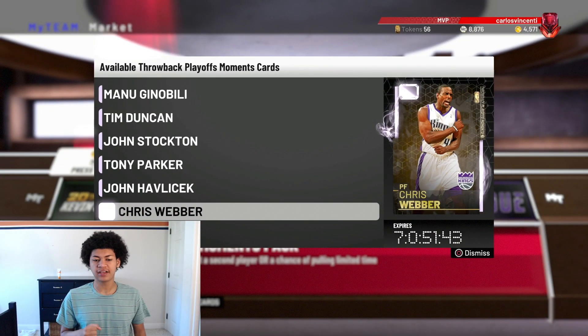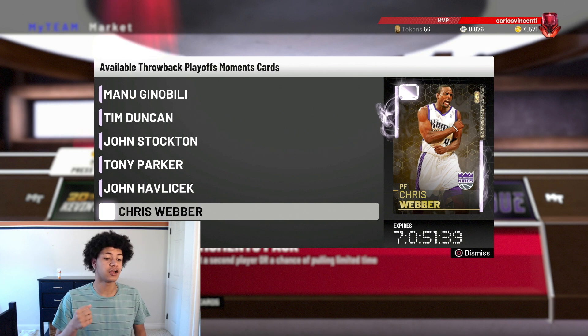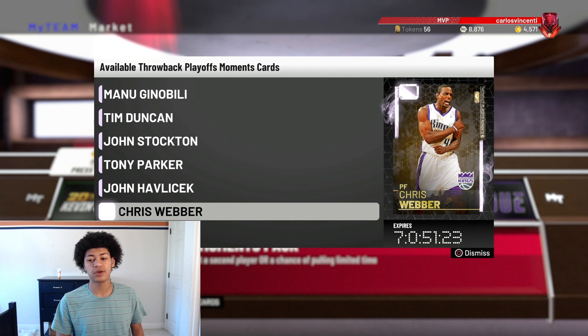2K just dropped some brand new throwback playoff moments cards. They only dropped three opals. I wish they gave us some more pink diamonds, diamonds, and amethyst cards because there are still some budget ballers at this time of the year. Hopefully next week when they release more throwback playoff moments, they can release some pink diamonds, diamonds, and amethyst cards. But yeah, three opals that they released today.